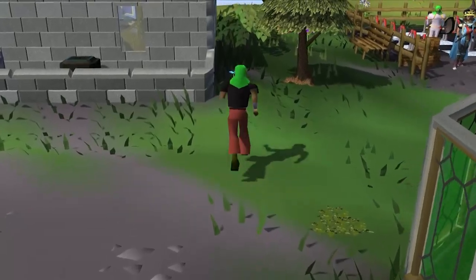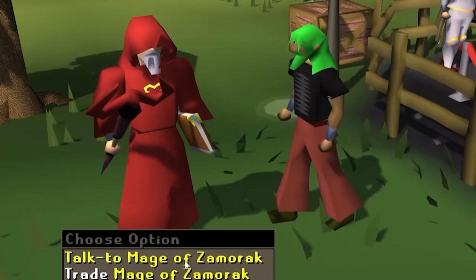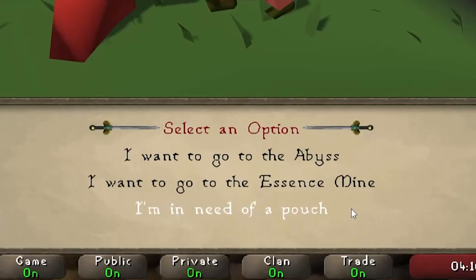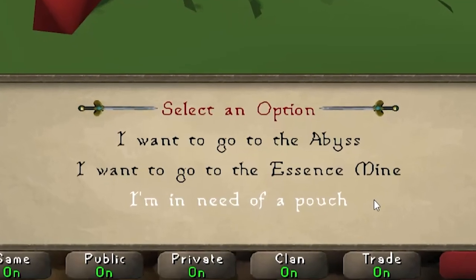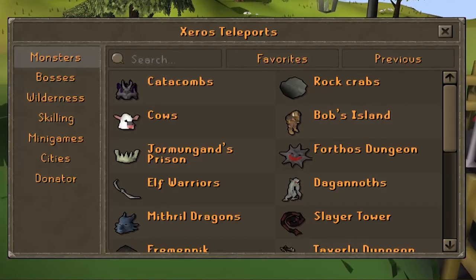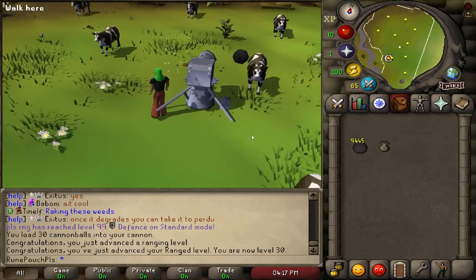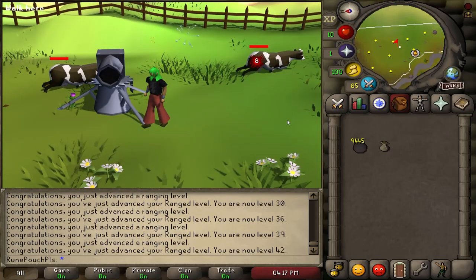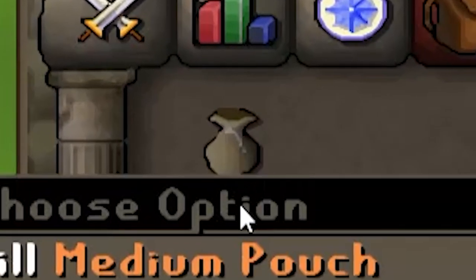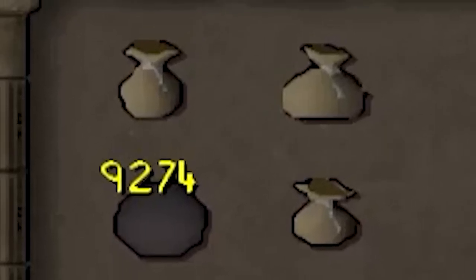Tip number seventeen: I'm going to show you exactly how to get your rune pouches, because this is highly requested. You're going to go north of home and speak to the Mage of Zamorak. He's going to ask you what you want — you're going to say "I'm in need of a pouch," and he's going to give you a pouch, because he's such a nice guy. Once you obtain your pouch, open your monsters teleport and select cows. If you have a cannon, it'll make this a lot easier — if you don't, just punch them to death. Eventually they will drop a medium pouch and a large pouch. Just like that, we've gotten all three pouches in under 10 minutes.